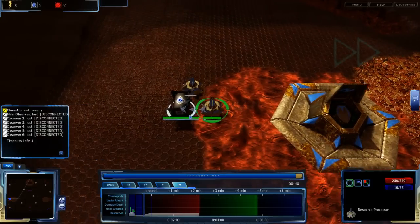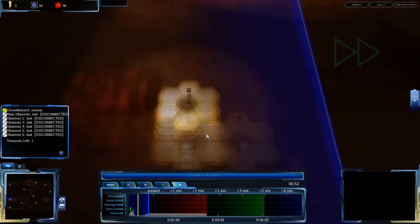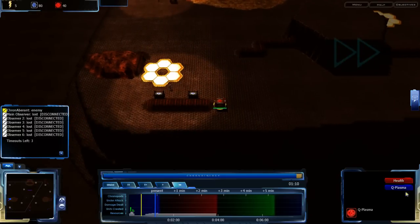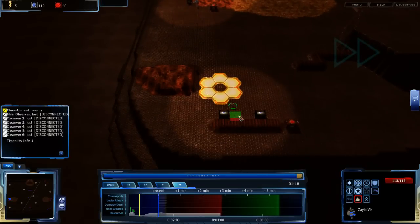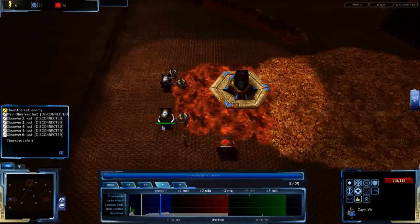At the same time, having resource processors in a base — well, you can have more of them before you get to the point where it's oversaturated, or to the point where you start running out, because Liquid Crystal and QP box energy has also been increased. So there's more Liquid Crystal and QP in a given box.